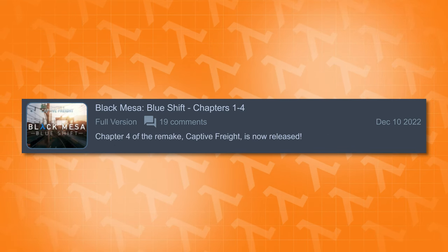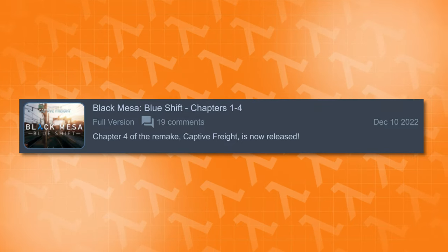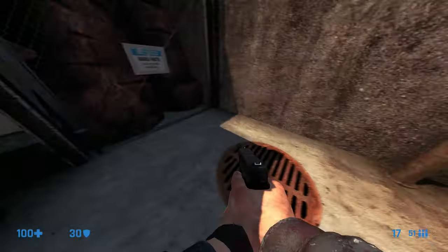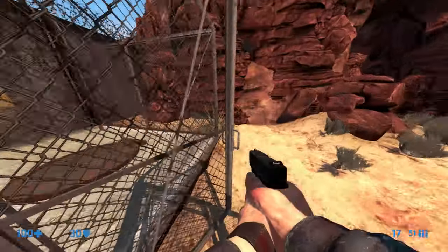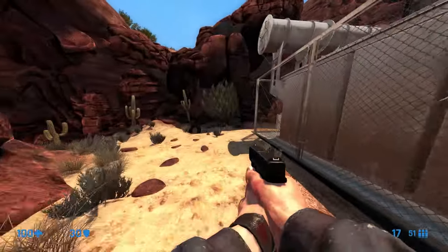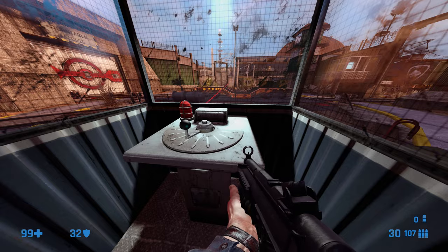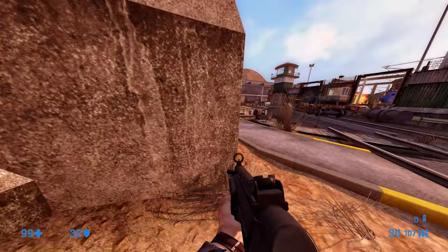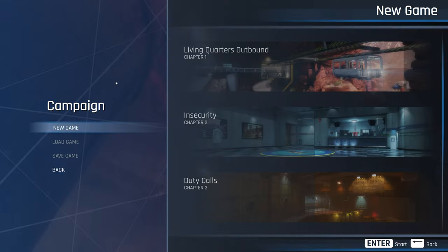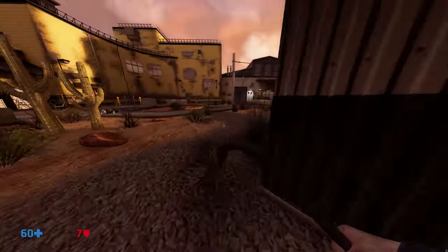Was it worth the wait? Have they lived up to the hype? Well, spoiler alert, I think they have. Chapter 4 is absolutely massive. It took me about two and a half hours to get through it all, and that's me being an experienced Half-Life/Black Mesa/Blue Shift player. If you're a little less experienced, this could easily take you up to three hours to beat. Add that on top of the already existing chapters and you already have quite the substantial game. It's not complete yet, but once it is, this will definitely keep you busy for a bit.